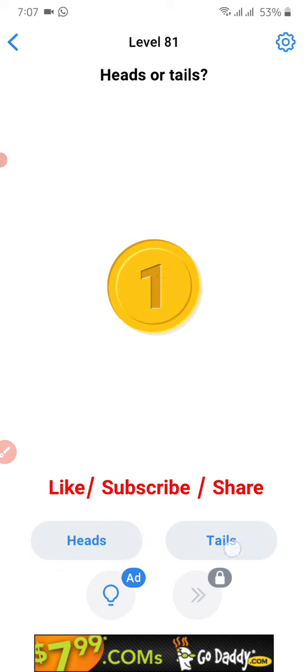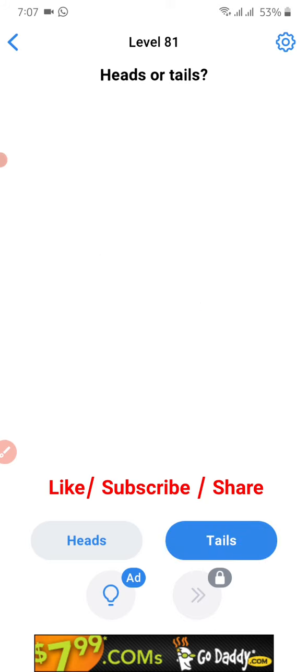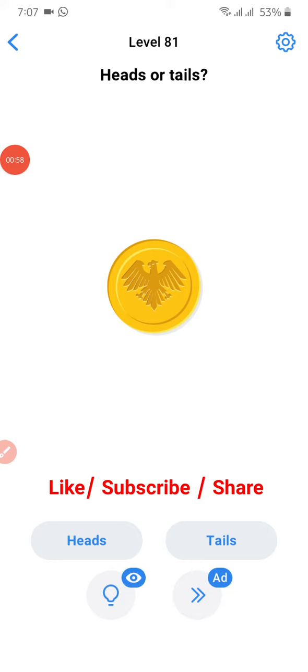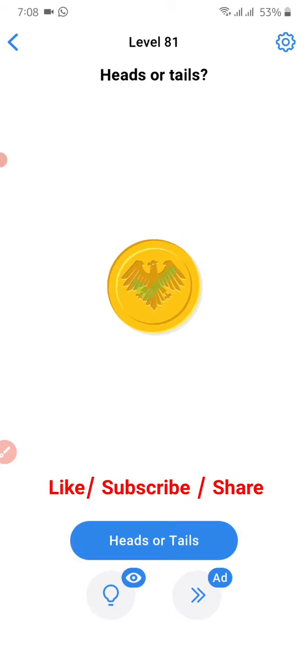Head, tail, slack both — okay. Now press both one time. Okay, now combine these. Yes, the level is completed!